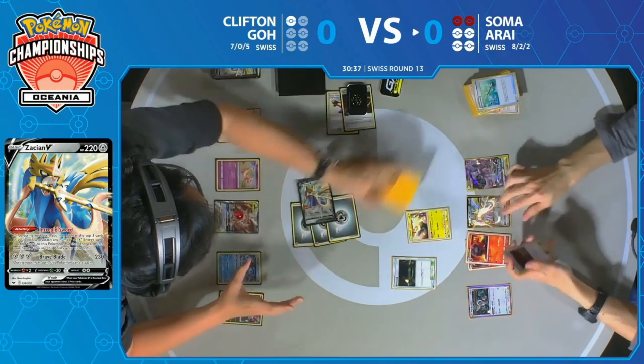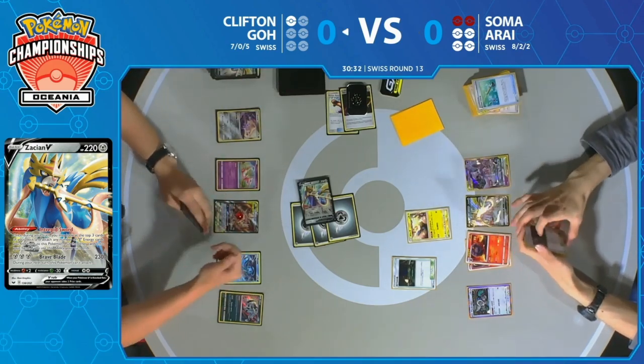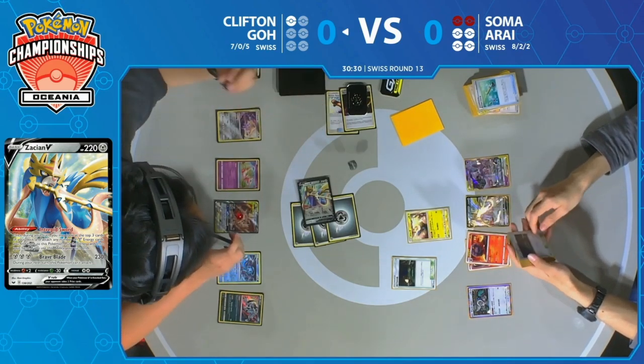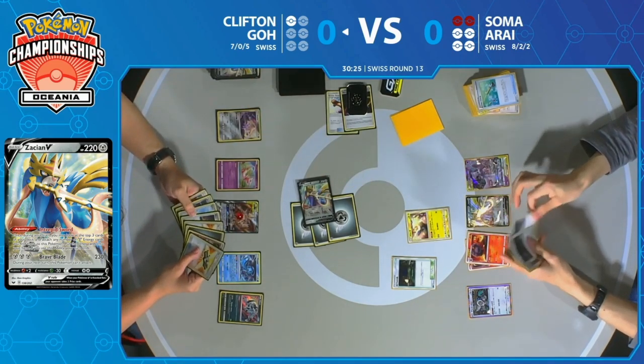It's such a strange deck to see in action, but it obviously works if you're 8-2-2 at the Oceania International Championships. Mareep is the active Pokémon. If this is a knockout against Mareep, the game is going to be over. That's one thing Soma needs — he needs to see Clifton just getting a Tails.